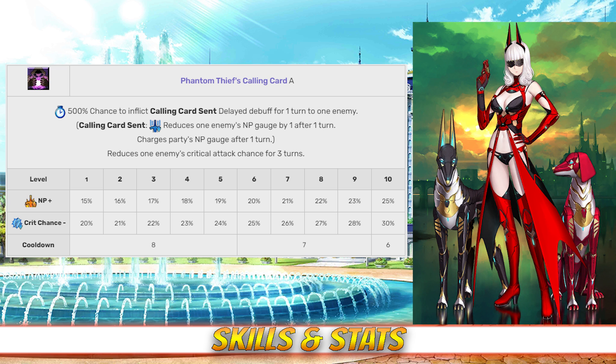Her second skill is Phantom Thief's Calling Card, rank A. This skill inflicts a delayed debuff onto one enemy that will drain them of NP charge and increase the NP charge of your entire party between 15 to 25% after a turn. It also reduces the enemy's crit chance between 20 and 30%, both depending on level.